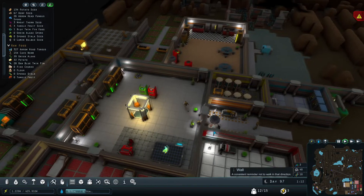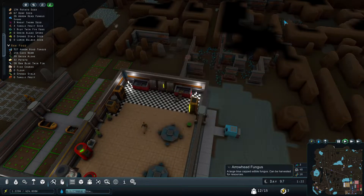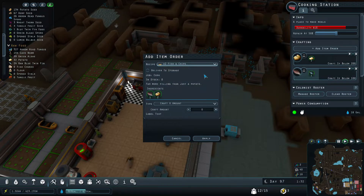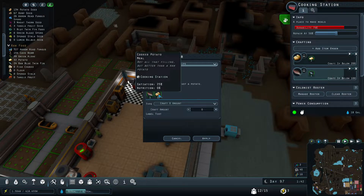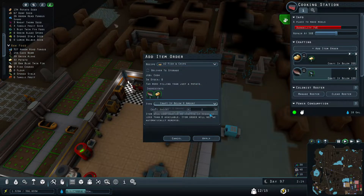Let's go back down here. I think we can make the fish and chips — it requires the fried fish, if I remember correctly. Yes, and then cooked potatoes. It actually uses some of the meals we already have to make this one — far more filling than just a potato. I assume making this is even more filling than having these separately, so we're going to try and turn some of it into fish and chips.